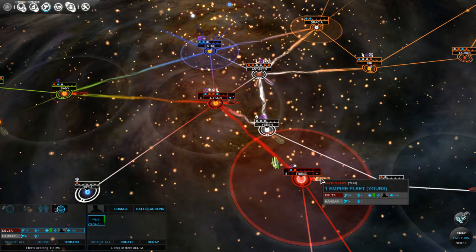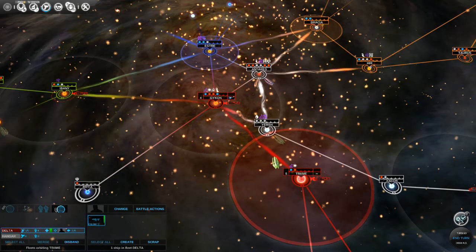What is this? A colony ship - we want to send him over here. It looks like he's at max movement points.